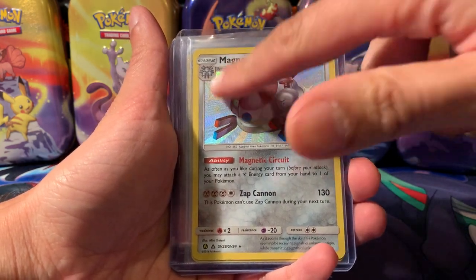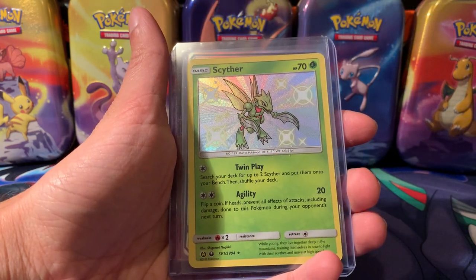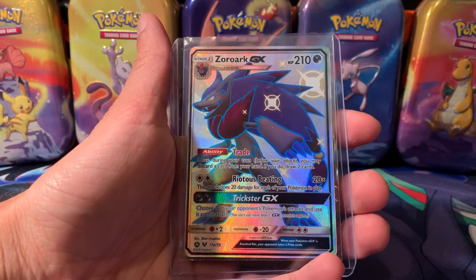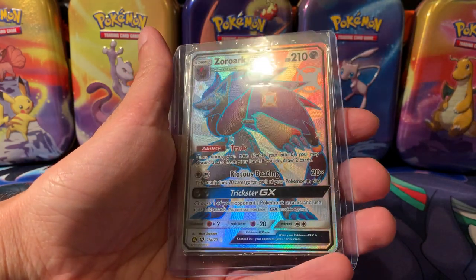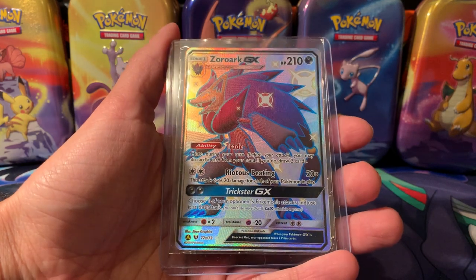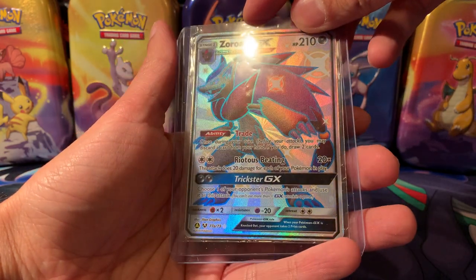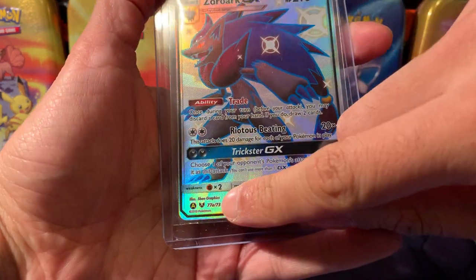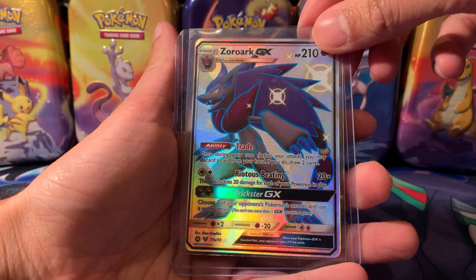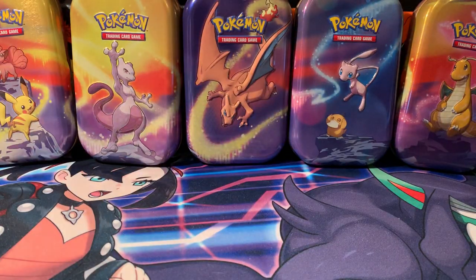Garchomp Shiny — big fan of Garchomp, I know a lot of people are. These are all sleeved. Magnezone with his angry eyes — shiny as well. Scyther Shiny — shout out to Aaron, whose favourite Pokemon is Scyther. Zoroark GX Shiny — this is really cool because it's quite hard to find, it comes from the premium boxes of Hidden Fates as a promo. There's also a Metagross and a Rayquaza, both Shinies, which are hard to find and I don't have either.